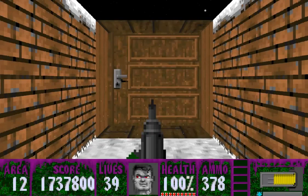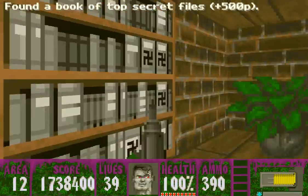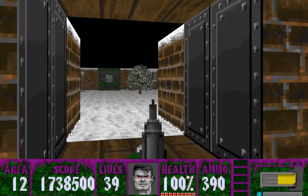All right guys, we are in Area 12, the executive area. Let's get rid of him and we'll just go right on in here. We got more snow, absolutely, because we love snow.